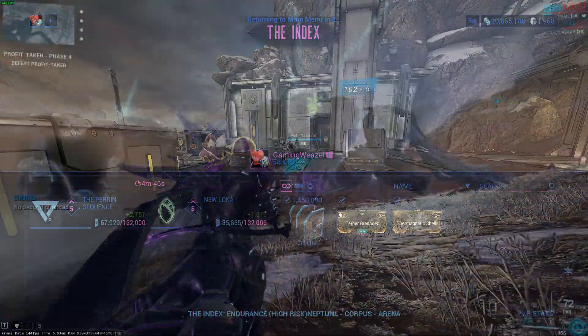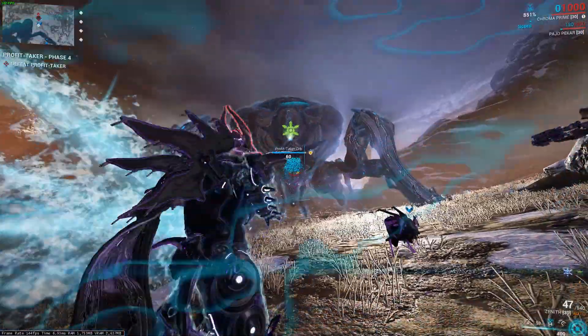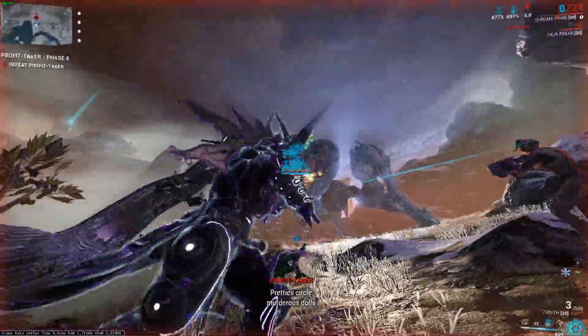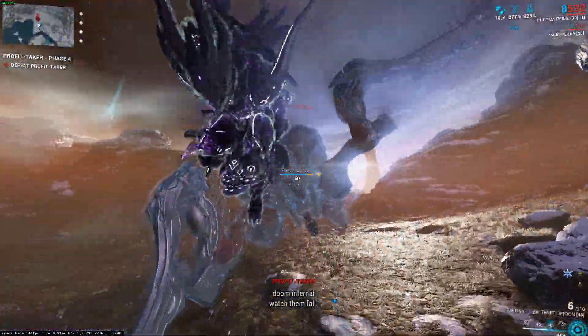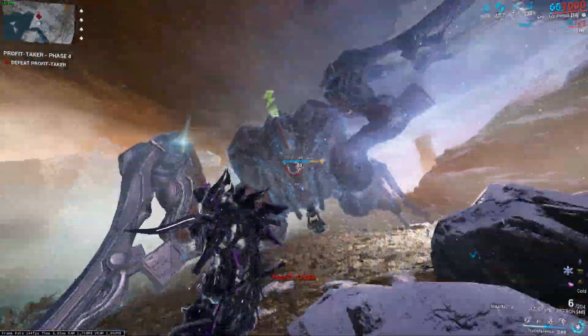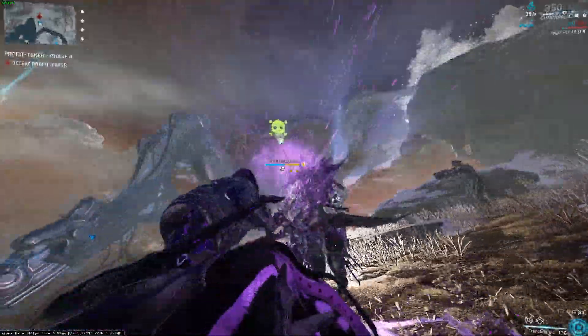Now the best way to actually make credits is going to be the Profit Taker fight in Fortuna. I have a fully dedicated guide on this, so I'm not going to show every build detail here because the guide covers everything and it can get really complex. The Profit Taker has four phases you need to complete, and then the fourth phase is actually the Profit Taker fight itself.